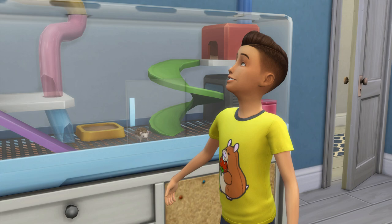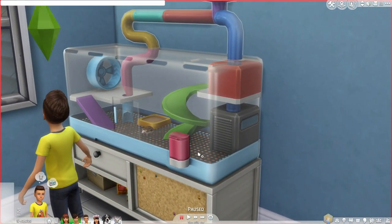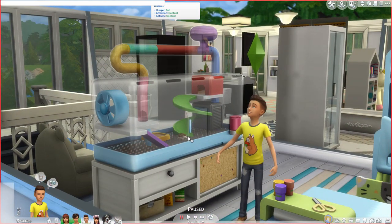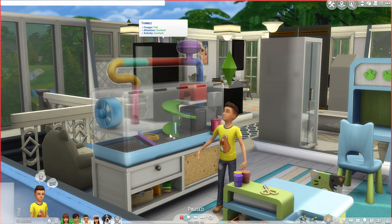And then there are the little cute things that your little critters can do. Like, I don't know if you guys saw in the trailer, they can get a rocket ship and basically leave. Apparently they can come back with postcards and stuff. Those type of things I actually like — I think that's so cute. He has a little hedgehog here and his name is Thimble right now. Hunger is full, attention is content, activity content.